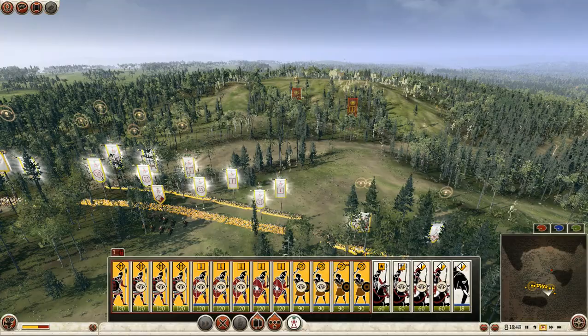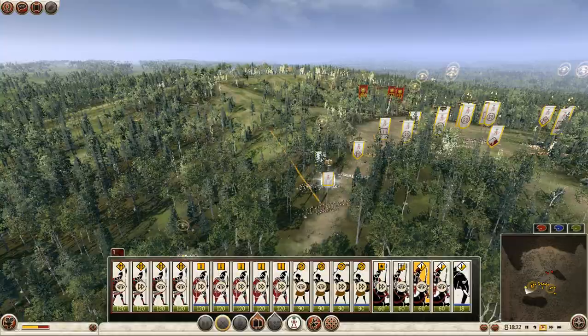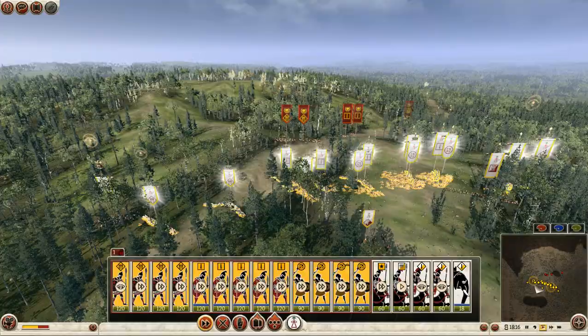I don't see my opponent's army yet. The balance bar is in my favour, which means my opponent probably has few but elite or well-upgraded units. Yeah — Praetorian Guards, expensive units, and some Gladiators.